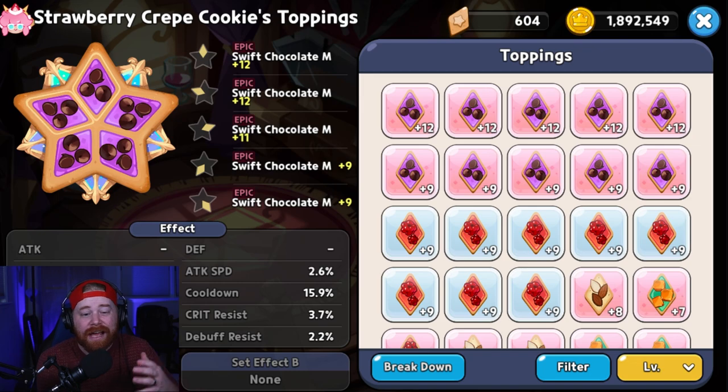For Strawberry Crepe's first set, run a full swift chocolate set — the full cooldown reduction set. This is the most popular build for PvP and the arena because you want to use her shields as often as possible. For substats, focus on additional cooldown reduction and damage resistance to keep her alive longer, with attack as a nice bonus for a bit of extra damage.